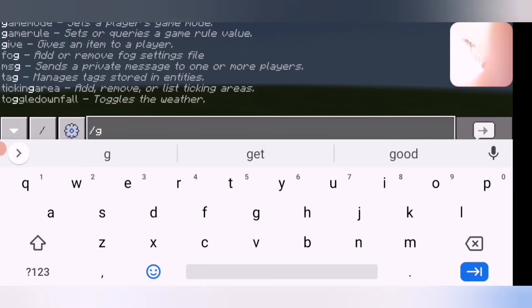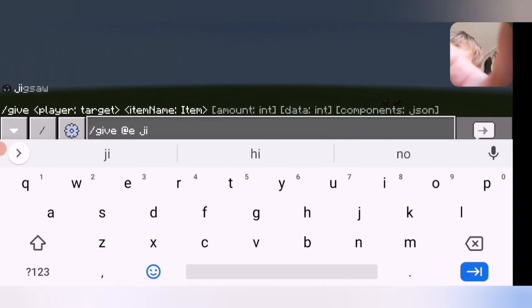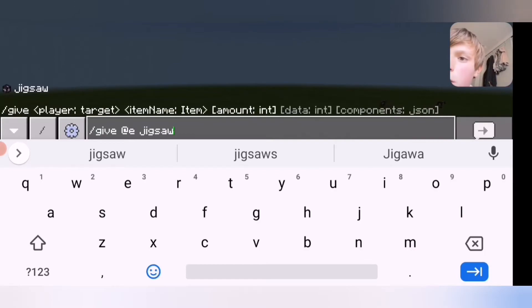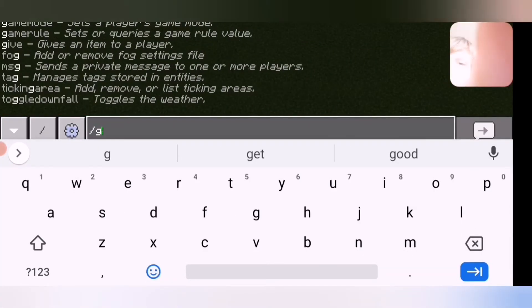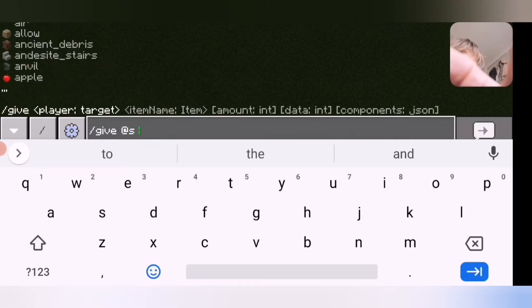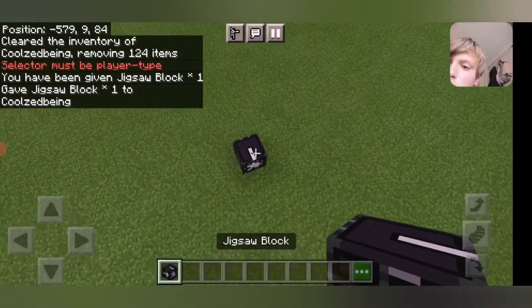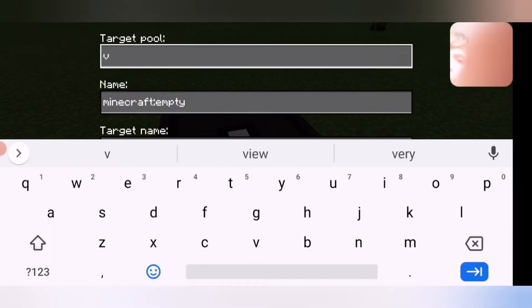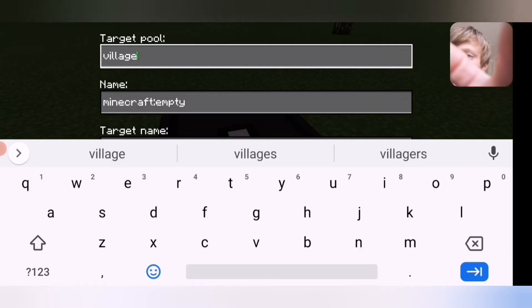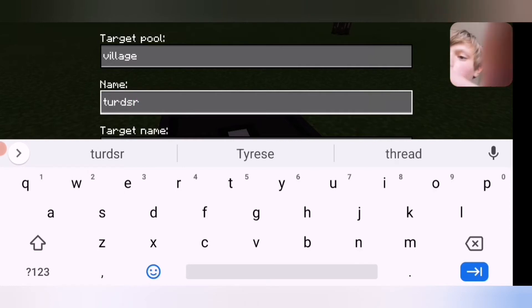Next up is the jigsaw block — slash give at s jigsaw. This is probably not too interesting. I don't really know what this is for. You can set a village name — I'll name it 'turds are cool' — but honestly I'm not sure what the jigsaw block actually does.